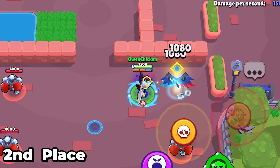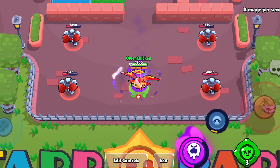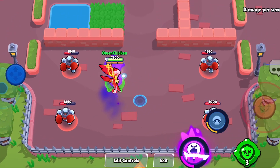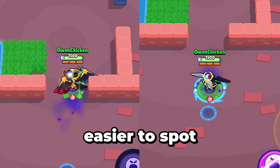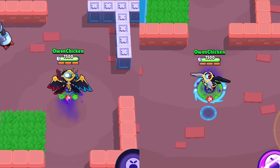No one else has a kill animation. Even though a hypercharge form might look cool and flashy, it makes Dark Angel Edgar even easier to spot — so he's going in last place for this ranking. No one else has a hypercharge form.